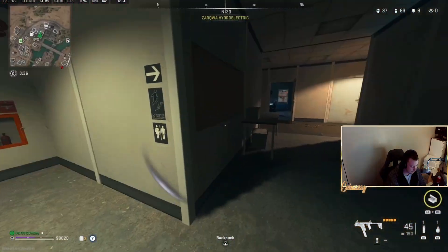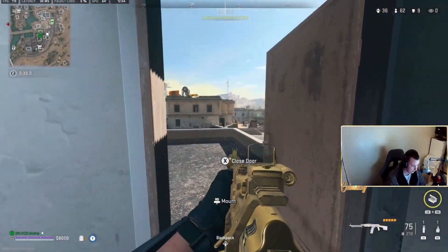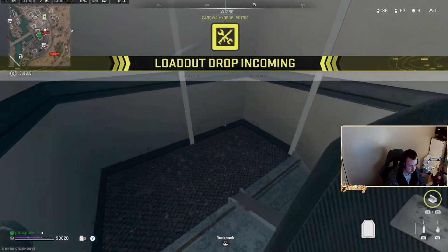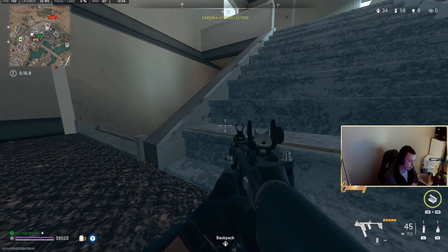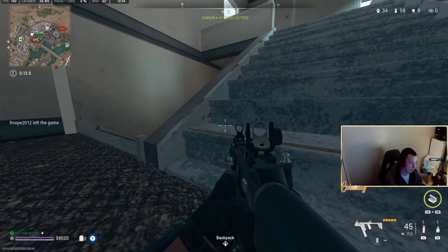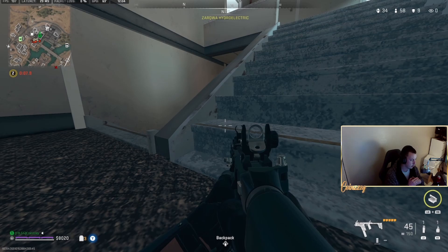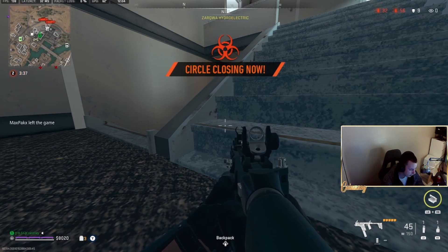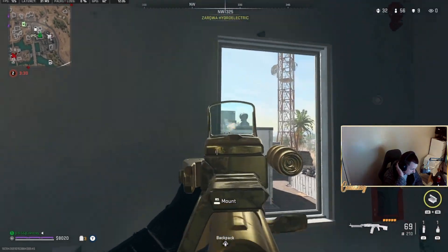We start getting shot in the back — absolute sweat, absolute demon. See, he was pre-aiming that door because he saw me run in and knew what angle I'd take. He pre-aimed that beautifully. If you see somebody run into these buildings, think about the angles they might take to come and shoot you back. So now I know this guy's sweaty — I'm literally just hiding in this corner waiting for him to push. Any staircase, you want to tuck yourself in the corner.